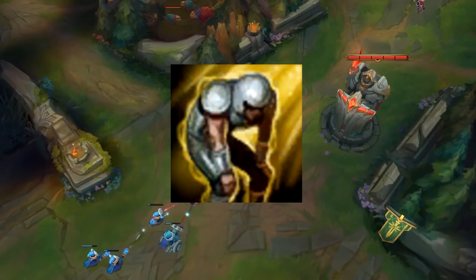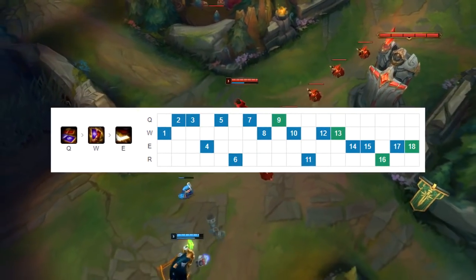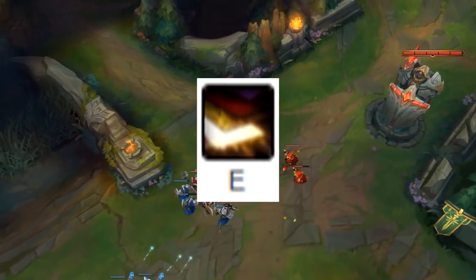As for the skill order, you typically always want to go for the exact same skill order path for every single game that you play. You always want to max your Q first into maxing W and then max E afterwards.